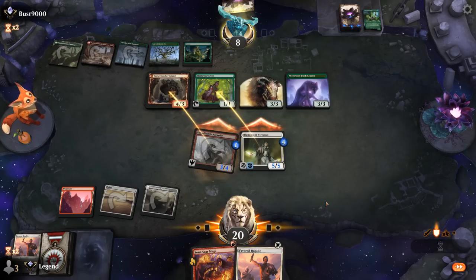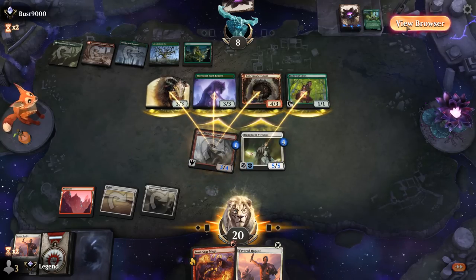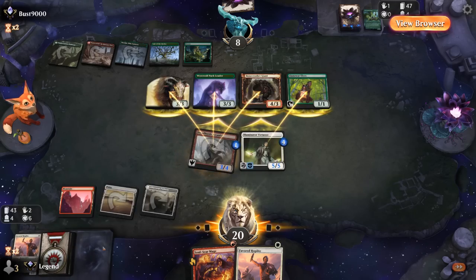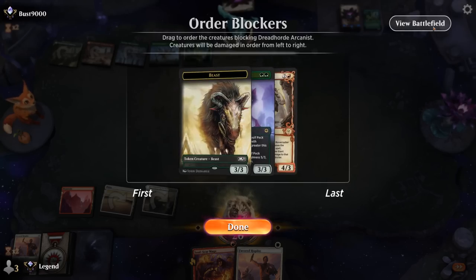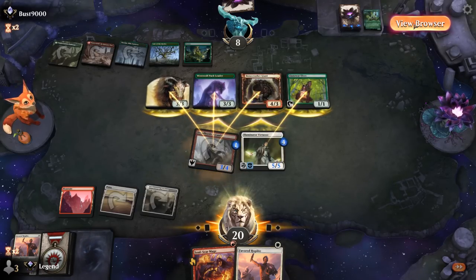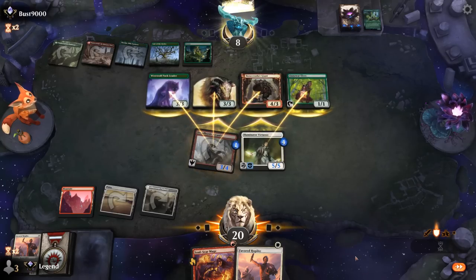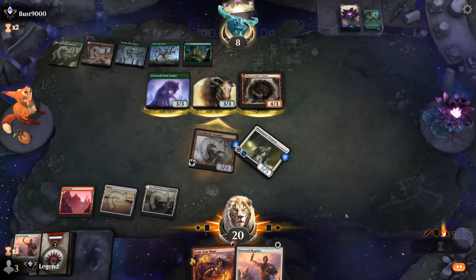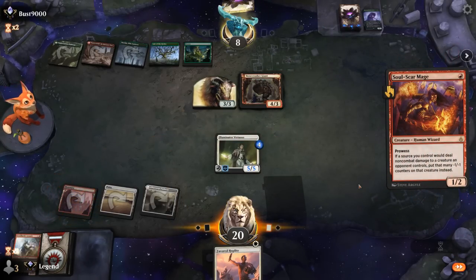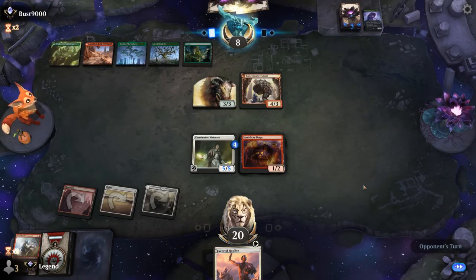An Elf chumps. Bonecrusher, Pack Leader, and Beast block Arcanist. Which one do we want to kill? If we draw another God's Willing, killing the red creature could matter, though we've already gone through double God's Willing so that's unlikely. Pack Leader could be more threatening if it starts drawing cards. Let's take out Pack Leader. Play Soulscar Mage and hope Virtuoso can carry us to victory — a 5/5 double strike does not mess around.